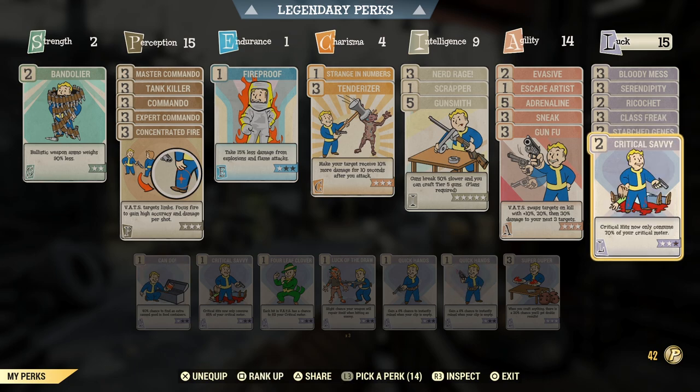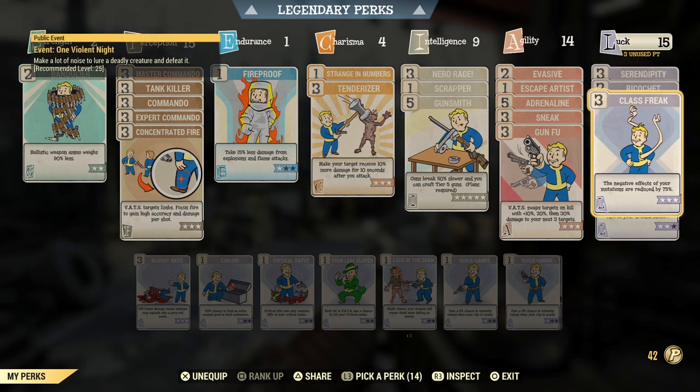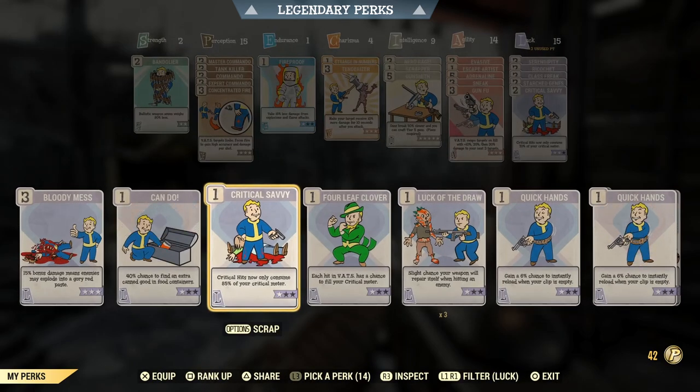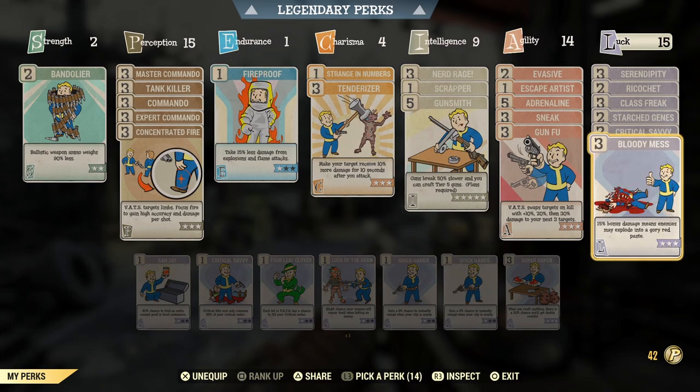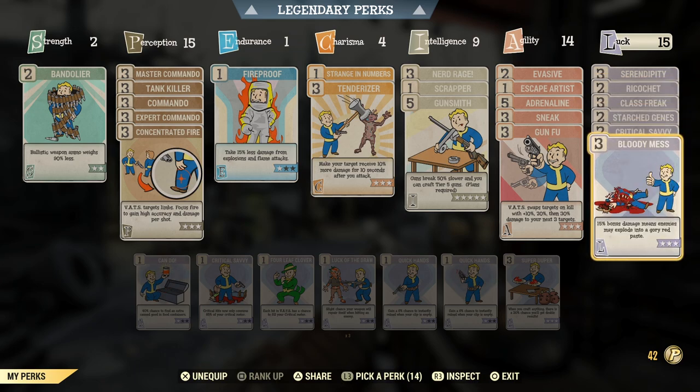I've got two points into Critical Savvy and I'm seriously thinking about dropping Bloody Mess from three stars to one star, then putting that extra point into Critical Savvy and another into Ricochet. A one-star Bloody Mess still gives 5% bonus damage, and if you're running a bloodied gun the base damage is already so high that adding 5% to it will still be really nice. Let me know in the comments what you think.